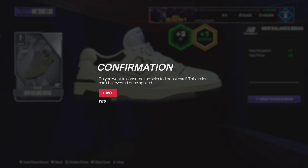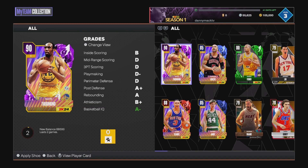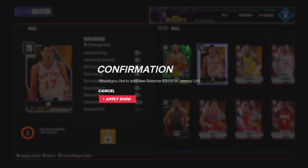It asks: do you want to consume the selected boost card? Once applied, this can't be reverted. So like I said, you can just leave whatever is on there this year, or you can change it. I'm going ahead and doing it. Now this is my new New Balance BB 550. Do you want to apply this shoe? Yes — and I'm going to apply it to Jeremy Lin. It will last for two games.